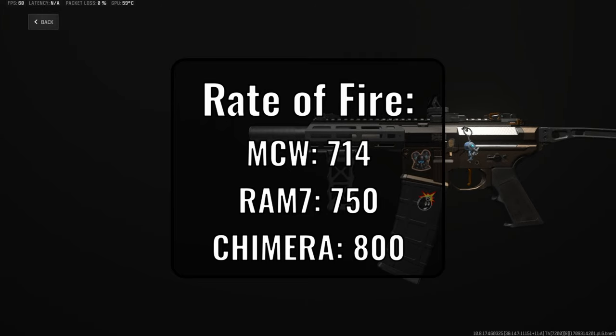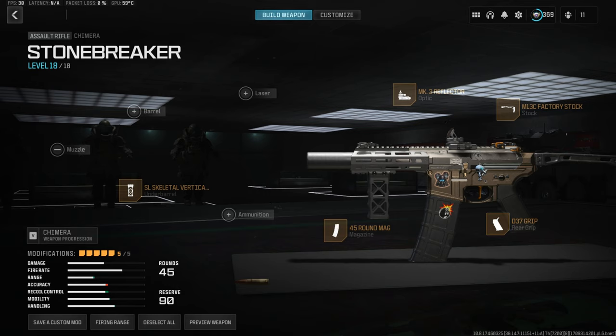I'll be trying for a build that prioritizes faster ADS times and lowering the gun kick stat. For the underbarrel, we'll use the F-TAC SP-10 angled grip — this can also be swapped out for the SAL scale tilt vertical grip, but that will increase your hipfire spread. For the stock, the clear choice is the M13C factory stock as there are no downsides and it helps with sprint speed and ADS movement speeds. For the rear grip, I'm going with the D37 grip — it does increase idle sway, but for close range fights it shouldn't be a big deal. After that, put on your favorite optic and add the 45-round mag. I recommend any of the Modern Warfare 3 optics, and if you want to remove the mag or optic, you can equip a laser sight to help with your ADS speeds.